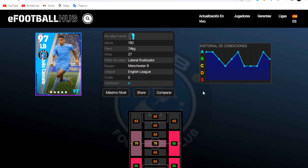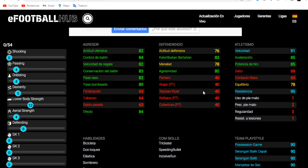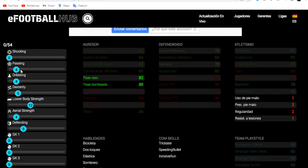Let's see how it would be an ideal way of training — there are some alternatives. As you can see, this is an example of how to train Joao Cancelo. There is a very good pass, especially at the moment of 89. With four pass points, and also if you give four dribbling, you have very acceptable ball control and conservation of the ball — it's spectacular.